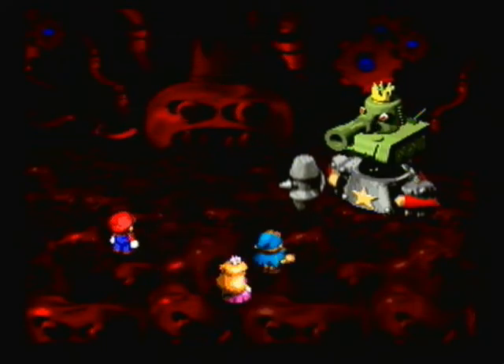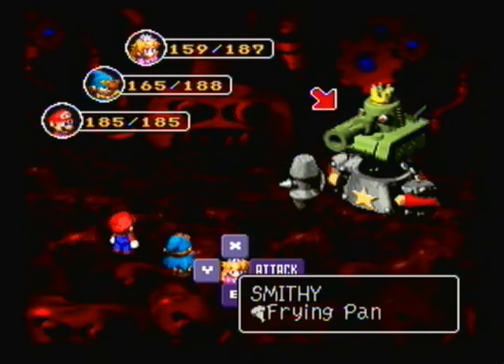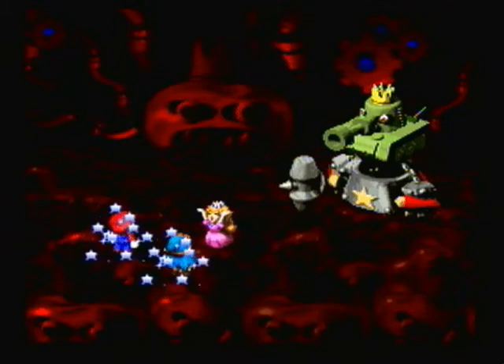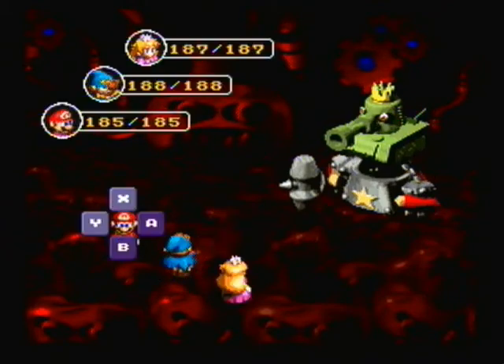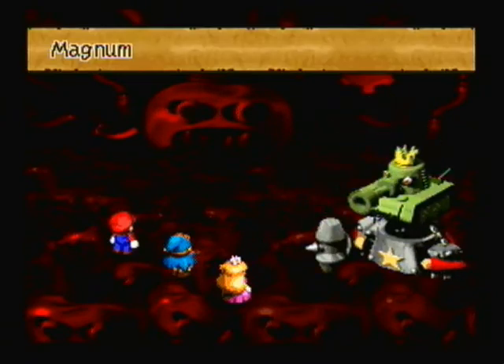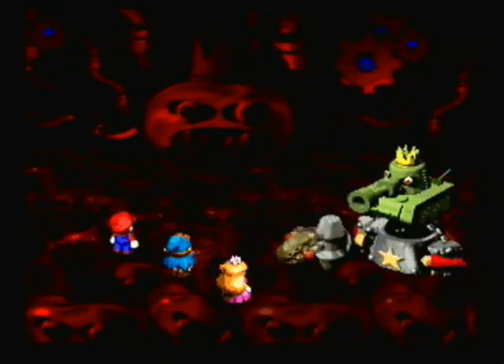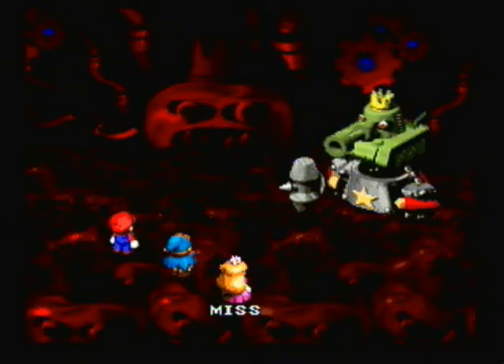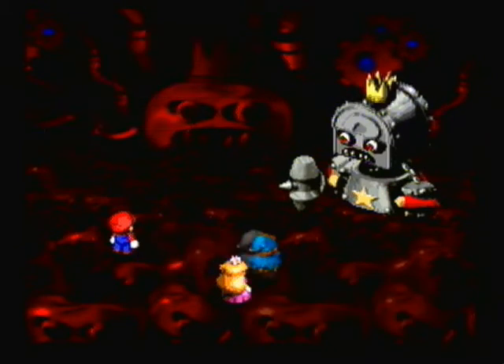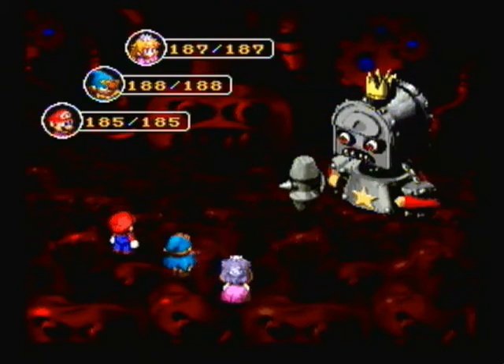While I was talking about the Shredder move, Smithy actually changed forms to the Chest Phase, where his head was a giant treasure chest. In that phase, all of his attacks hit every single party member, and depending on what's inside the chest, you get a status ailment based on what's inside.